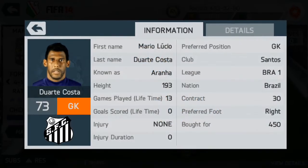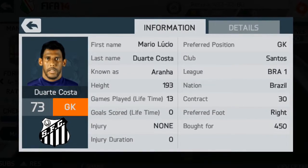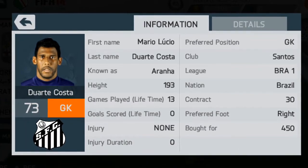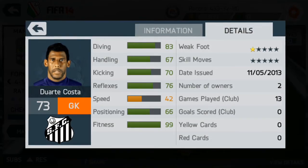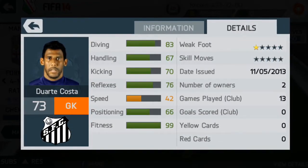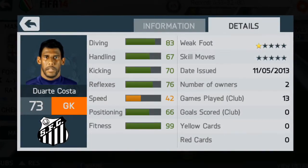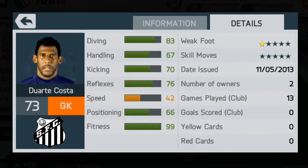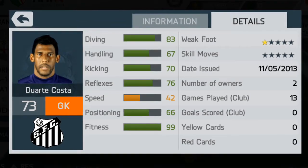My first player is a goalkeeper called Oranha — I'm not sure how you pronounce it. I bought him quite cheaply for 450 coins and he's a very good overall goalkeeper. The standout stat is his 83 diving, but his reflexes and kicking are also very good with 70 kicking and 76 reflexes. He's really good in goal and always knocks the ball out and doesn't concede too often.